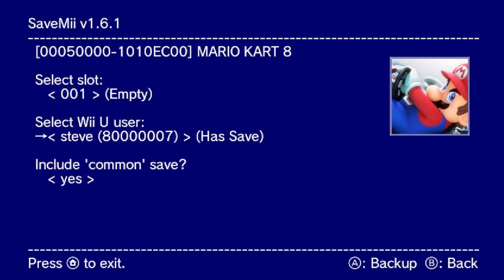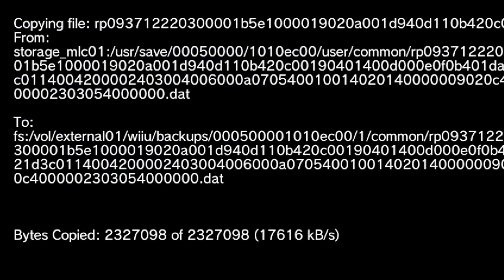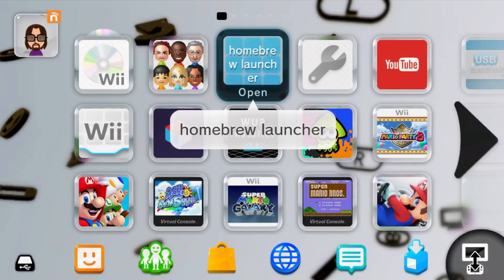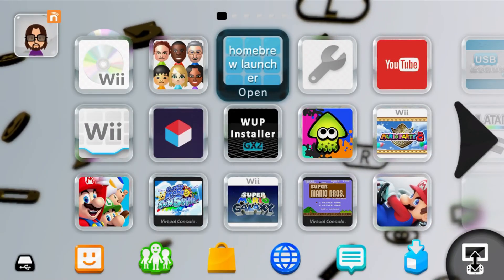Press A and it will do its thing. I'm on the Steve account because that's my Pretendo one, so I'm going to back my Steve account up, press A, and it will do its thing. Once you back it up, press B, press the home button, and exit the app. You can turn off your Wii U, take your SD card out, and place it in your computer.